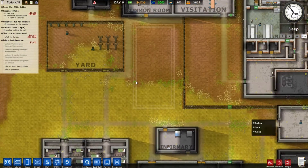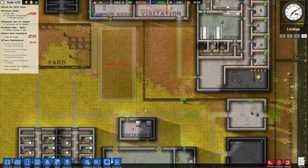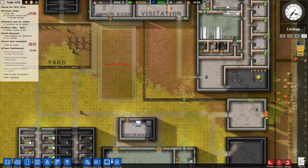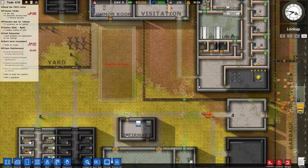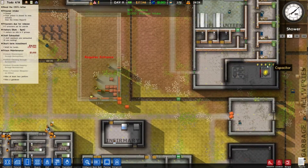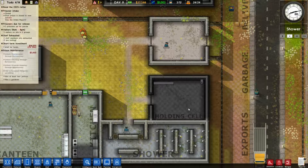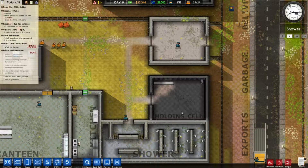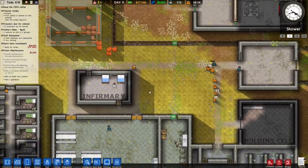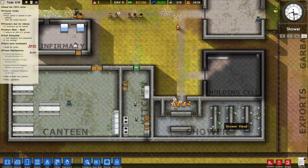I think the yard is going to be expanded soon as well — built out here to be a little bit bigger because we're going to expand the cells down here. I think the way we'll expand the cells is this way out and then maybe down here somehow. We're going to close the intake for now. We're getting the five new ones and don't have room for more. I never really use the holding cell — I think it's a bad way of having prisoners because they do get upset in there and fights can very easily kick off.